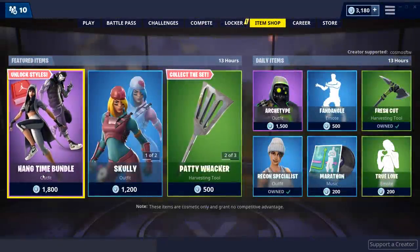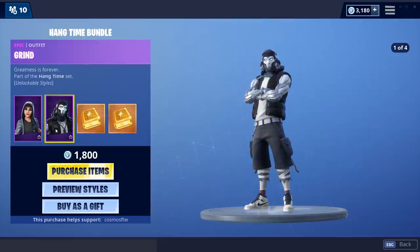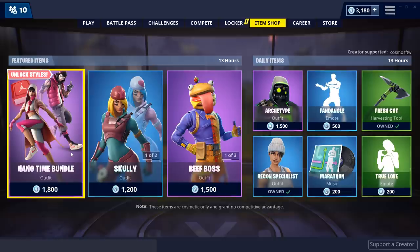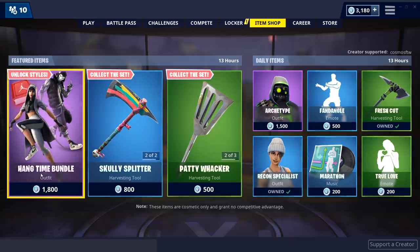We have the brand new update and this time we have the new basketball slash Jordan skins. Here they are — it's actually a really good value. This is 1,800 V-bucks and you're getting two skins, and two really cool skins at that. So for less than the price of a legendary skin, you're getting two different skins. I think that's really cool.